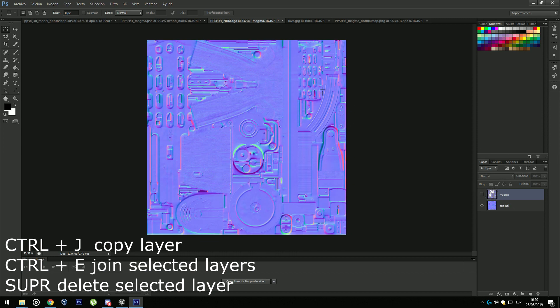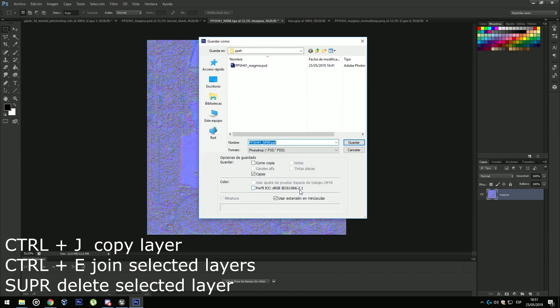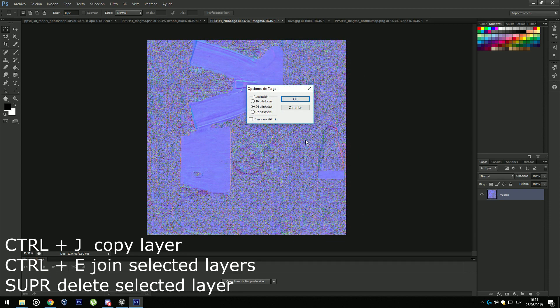Since we don't want to lose all those details, we are going to reduce the opacity of the normal map. As you can see there is more detail, but I want more so I'm going to reduce the opacity further. Now join them and save as Targa — the TGA file — and I'm going to save it as magma_normal. Save it and click OK.